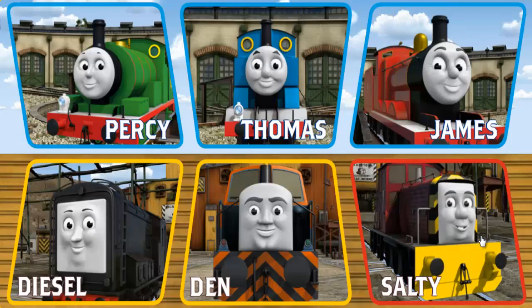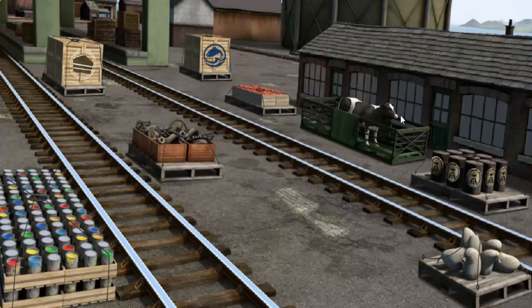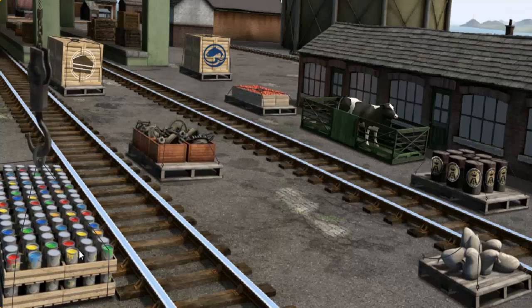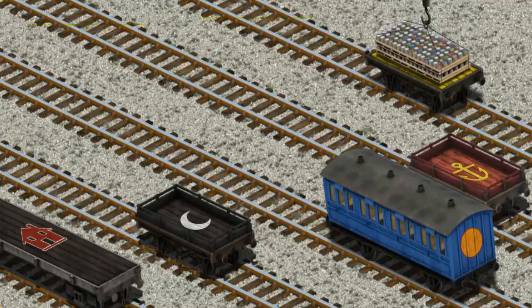Play again. It's a busy day at Brendam Docks. Thomas and his friends have many deliveries to make. Choose who will make the next delivery: Den, Thomas, Den, Thomas. James must deliver the cans of paint to Tidmouth Sheds. Show Cranky where the cans of paint are. You've found them! Let's lift and load. Now the cargo must be loaded. Help Cranky find the yellow flatbed with a green star. That's it!